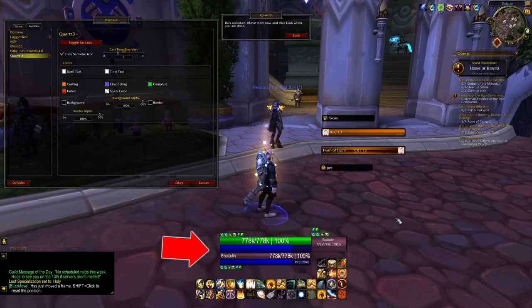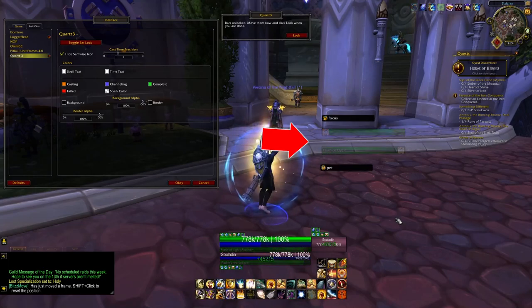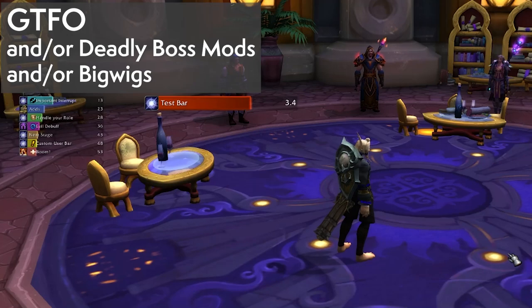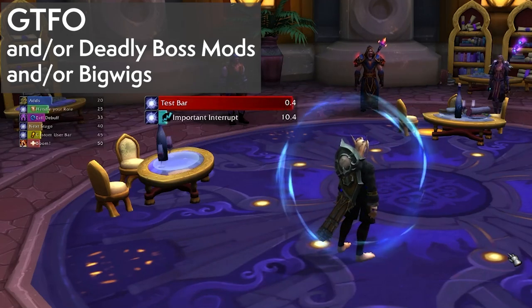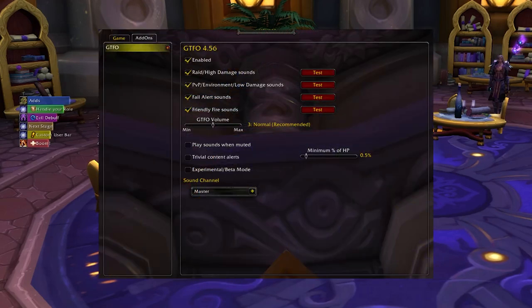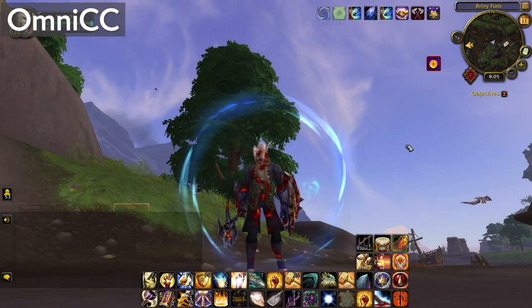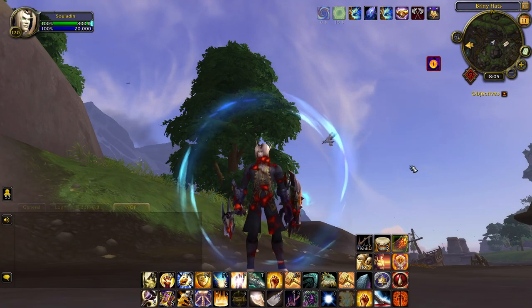I use Pitbull to view cast bars on both me and my target, but Quartz is a great and simple cast bar add-on that does the job in case Pitbull is not for you. You're familiar with encounter helpers like Deadly Boss Mods and BigWigs, which are great for most raiders as a set-and-forget kind of add-on. But not everyone needs the multiple bars and visual cues. For the person who wants to be as minimalist as possible, it's hard not to recommend GTFO, which provides auditory-only alerts if you're standing in fire.